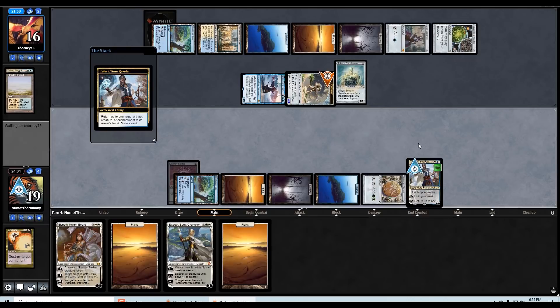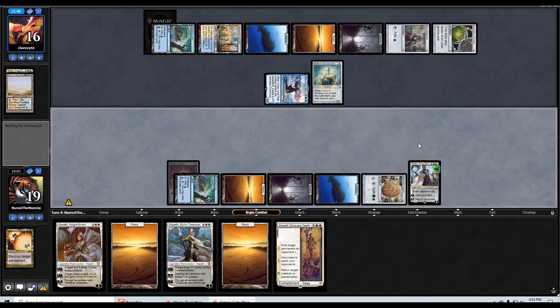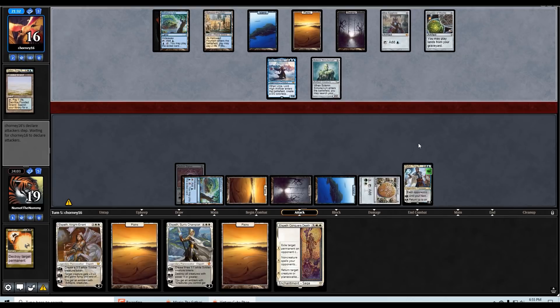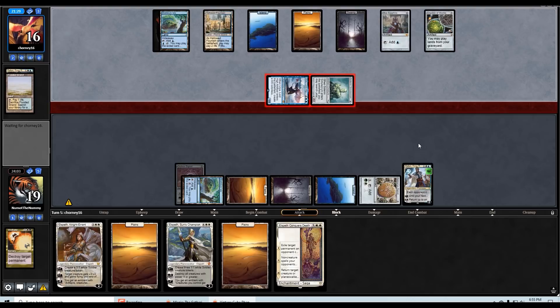Let's bounce the construct — it's getting too big anyway. Oh wow, that was a really good hit actually. Okay — maybe next turn Elspeth Conquers Death on Urza could save us here. Our Teferi is going to bite the dust.